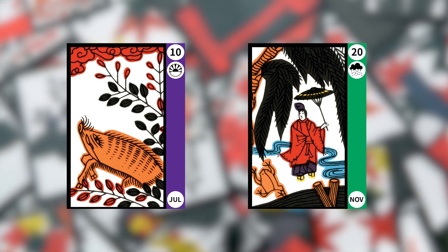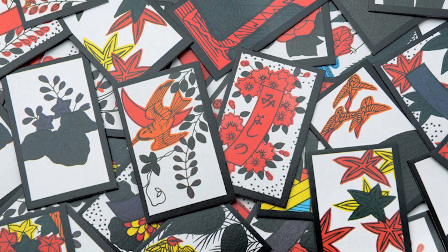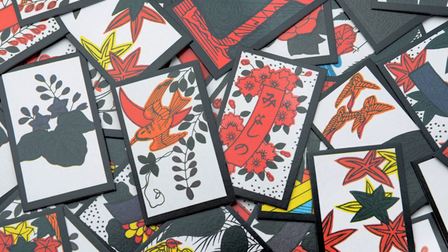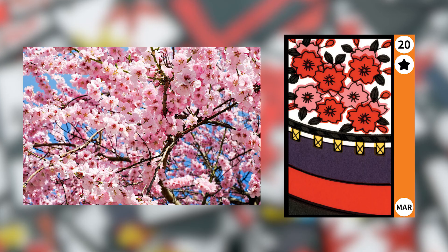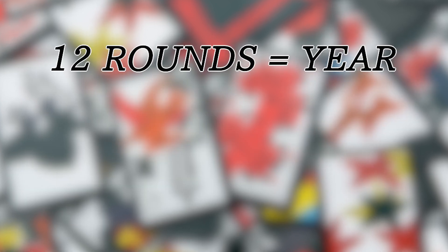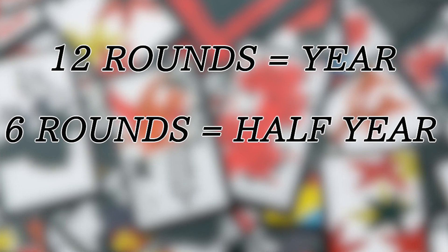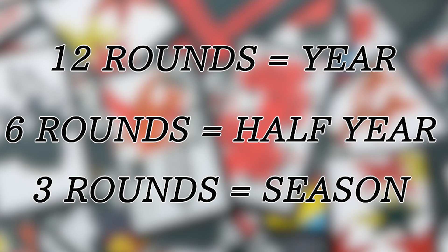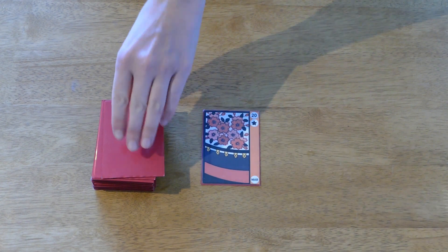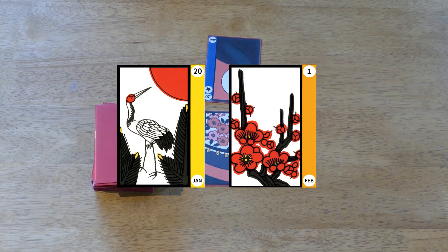The first thing you want to do is decide the number of rounds you will play. Hanafuda games are typically played over a fixed number of rounds representing different time lapses during a year — that's why Hanafuda has 12 suits, each representing a different month with iconography related to that month, like the cherry blossom of March. 12 rounds is the standard game representing a full year, 6 rounds is a quick game representing half a year, and 3 rounds represents a season. Then the dealer is decided: each player takes a card from the top and the one with the earliest month becomes the dealer.